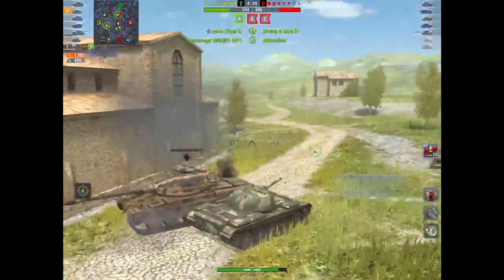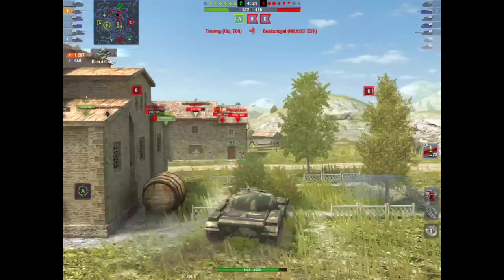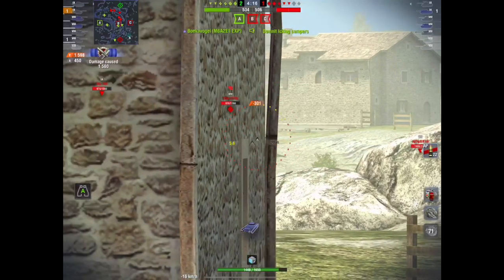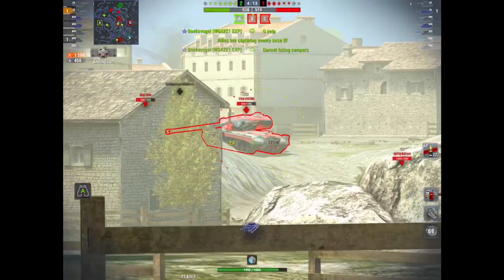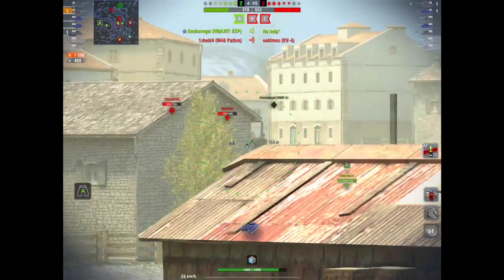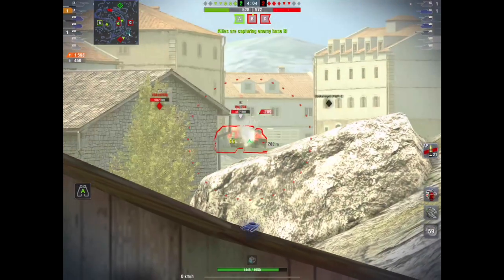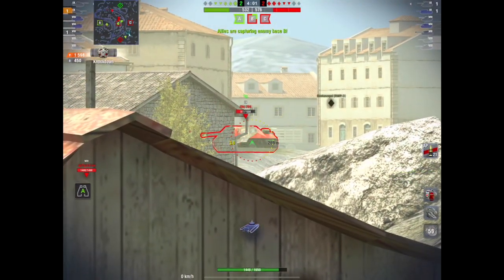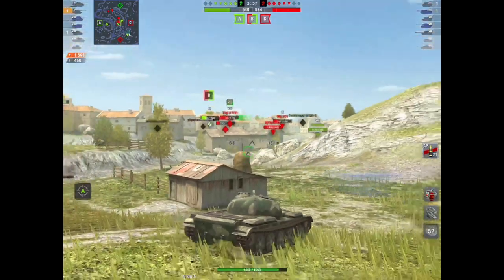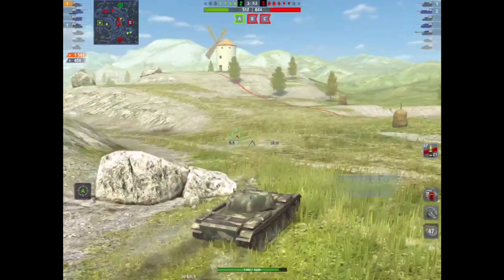It's a tier 9, and at the moment you can get it in two packages: fully loaded with all the equipment unlocked plus the avatar for approximately $20, or without the equipment and extras for $15 — which isn't bad. Compare that to the other premium in the upper tiers, the tier 8 Chimera, which is going to cost you around $45 with all the equipment unlocked, or $40 without.